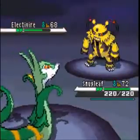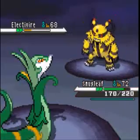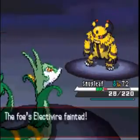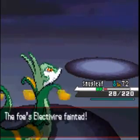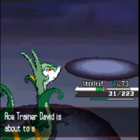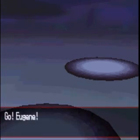Next is Electivire, and Smugleaf is resistant to its electric attacks, so that's why I sent him out. But of course he has an Ice Punch. Level 73 - Smugleaf is a tad overleveled. But that's fine, I don't really care at this point.